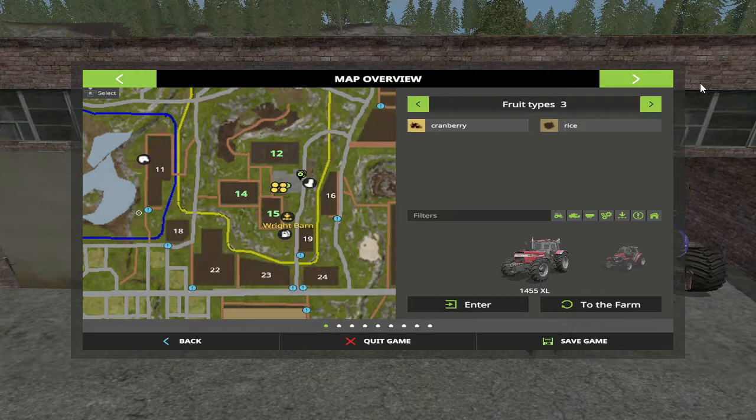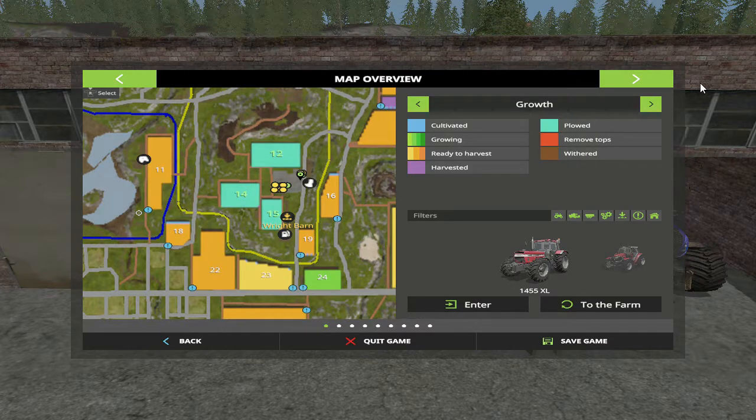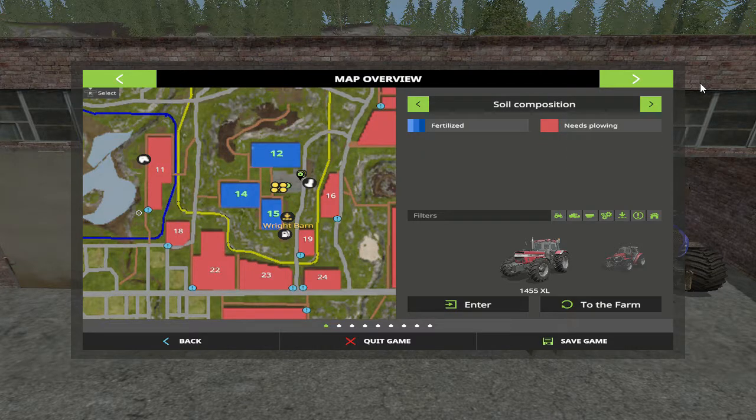I don't think I planted anything yet. Okay, they've been plowed and fertilized once. So let's get busy planting. What do I need to plant? I think field 12 is going to be corn, 14 and 15 is going to be barley and soybeans. So let's get the corn planter rolling — come on Jason, we're going to get you planting some corn here.